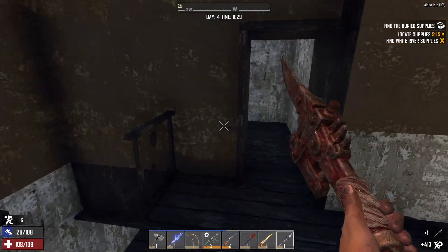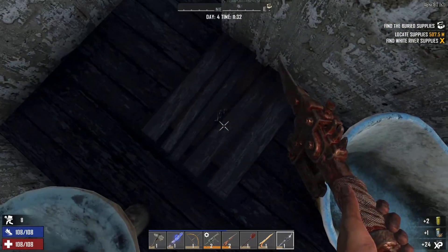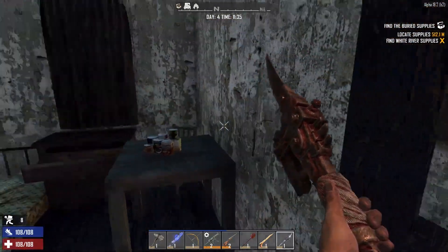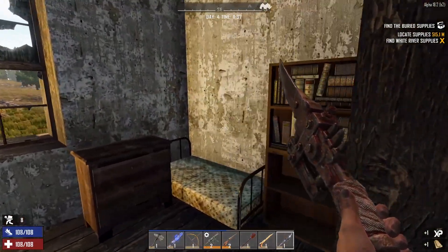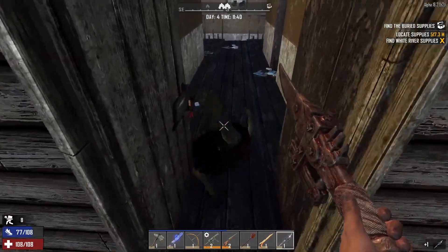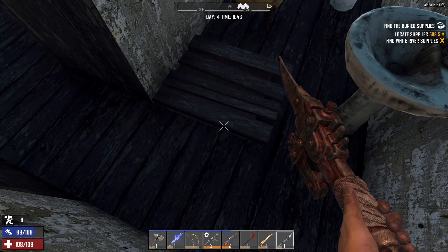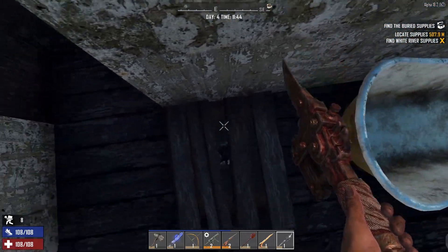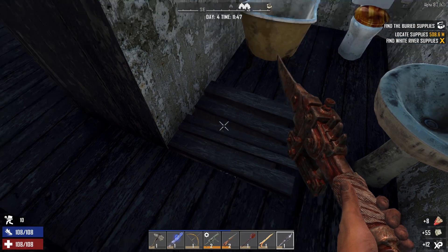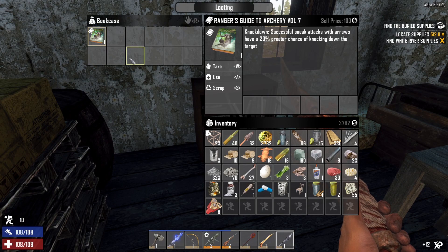We're gonna continue looting this place. Usually I'd want to clear the place out before I loot, but I'm pretty familiar with this one. We can actually reach in here - there's another zombie over here, let's take care of them first. I'm pretty familiar with this one which is why I don't necessarily wait to loot it. Let's go finish this up - sometimes they're a little hard to get into, but like I said you can loot everything without breaking it, it's designed that way. It's a nice little minigame - see if you can go through and loot everything without having to break anything.